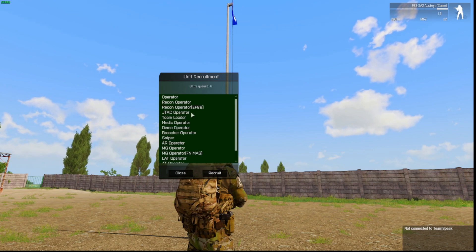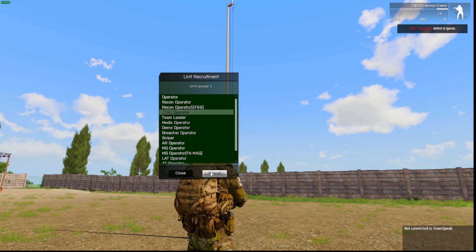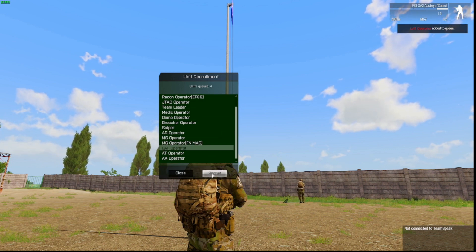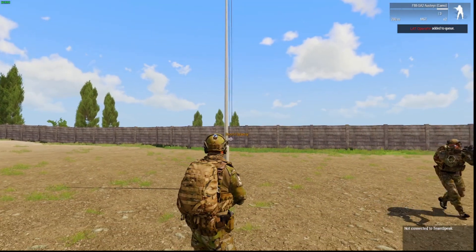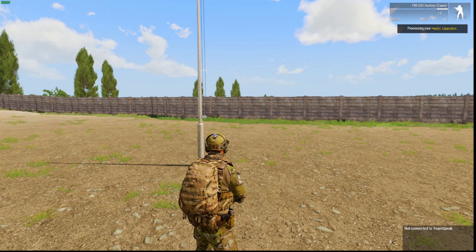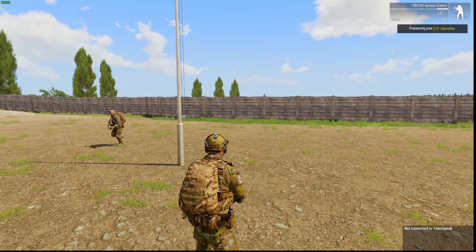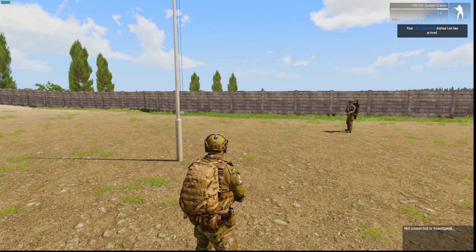Use your scroll wheel to select that and then you can recruit the units you want from the list. You'll see in the top right it says, for example, the last one I asked for was 'LAT operator added to queue,' and these guys will just spawn in one at a time. So processing Medic operator — my Medic's arrived now. I'm processing an Automatic Rifleman — he's now arrived — and another LAT operator. And there we go.